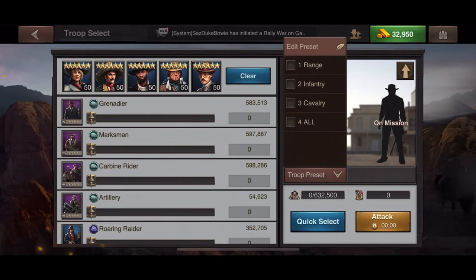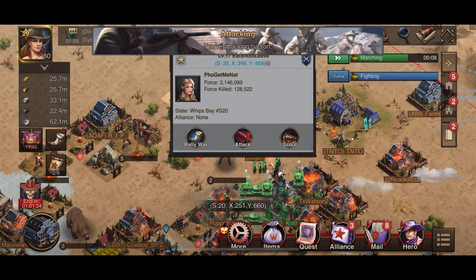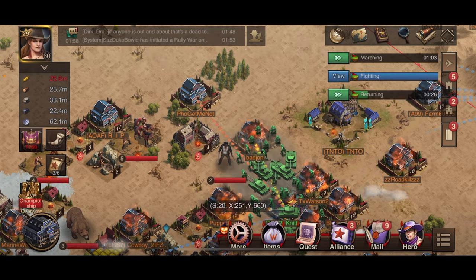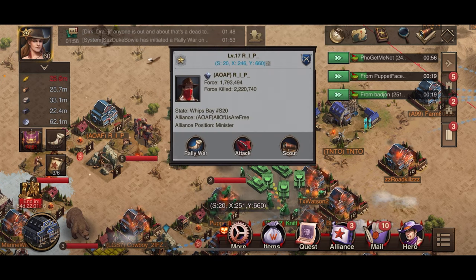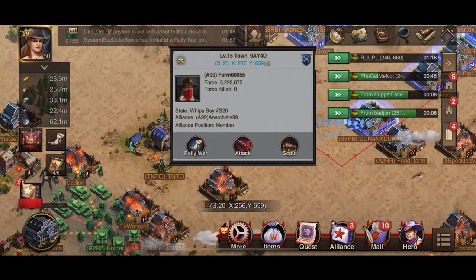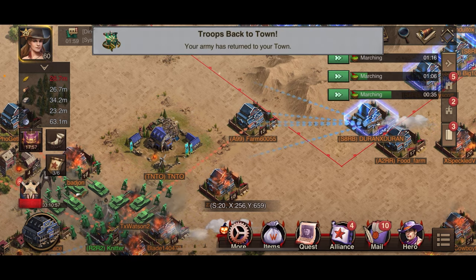I just attack dead towns once or twice, especially if I got a lot of resources from them. This is how it's really easy to get a lot of resources in a short amount of time. I have a preset for attacking set to 'all' because I'm not scouting any of these dead towns — there's really no point. With quick select it's easy to hit a lot of deads at once. I have six marches out and I'm sending a lot of troops to each.